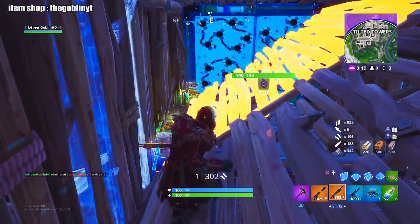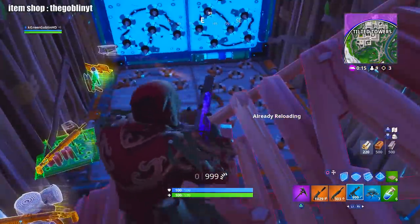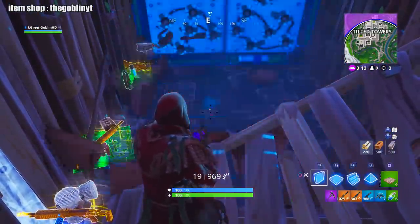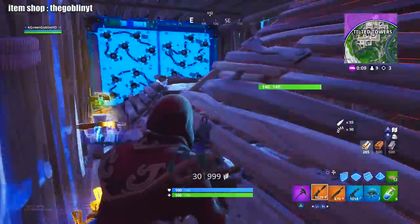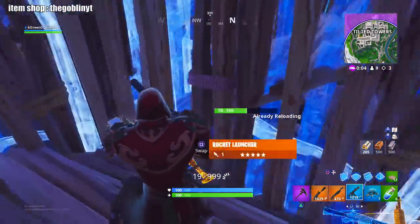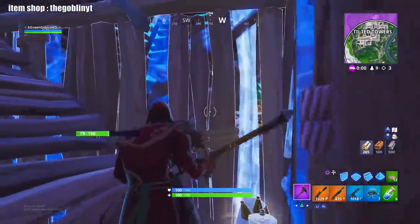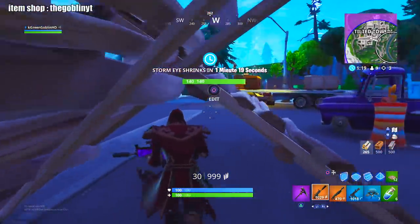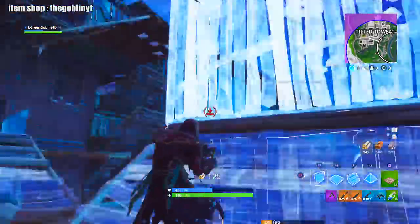I make a very smart play there — I had to dance. I don't usually dance on enemies when I kill them, but that guy comes into my one-by-one and tries to place the trap on the ground, which is a smart play. However, I jumped, placed the ramp, and then put traps all around. That is a good strategy. A lot of people get stuck with their builds out.